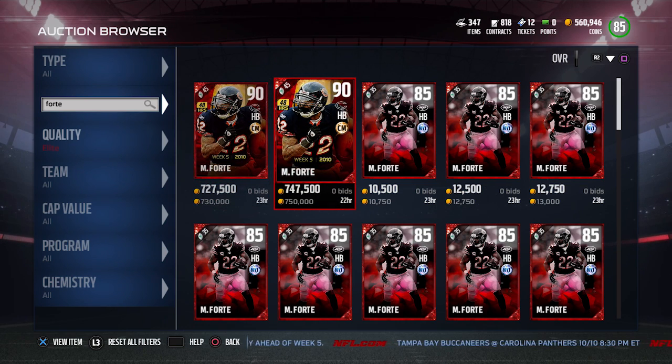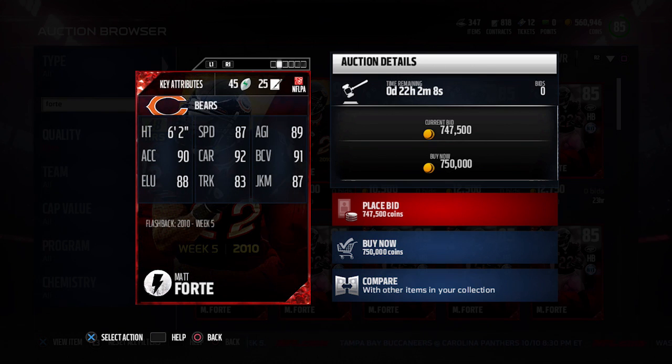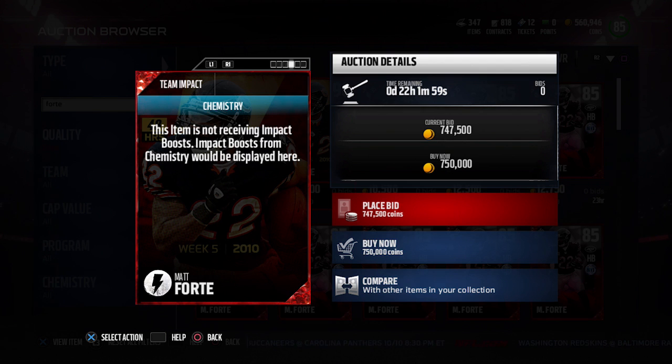One is listed for $730,000 and the other for $750,000. These are 90 overall running backs — very nice cards overall. Speed isn't excellent on the Matt Forte though; it's only at 87 speed, so it's not great in that aspect.